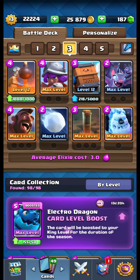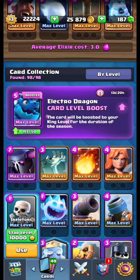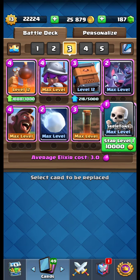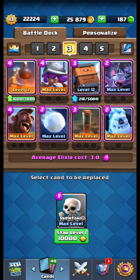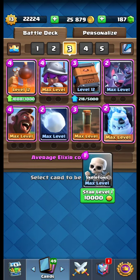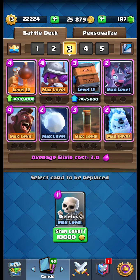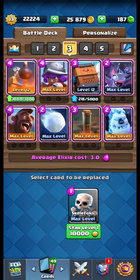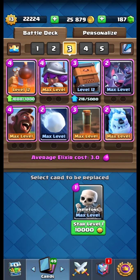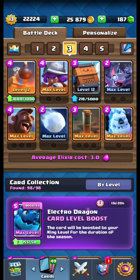Let me tell you about the modification I made to this deck. This deck was in fact a 2.9 deck and I was using skeletons instead of the ice golem. But I met a lot of people using zap, and I was struggling against prince decks when they have zap, and mega knight decks. There were a lot of mega knight decks — in fact, everyone is currently using mega knight I think! So I had to switch from skeletons to ice golem to be able to defend better against mega knight and prince.